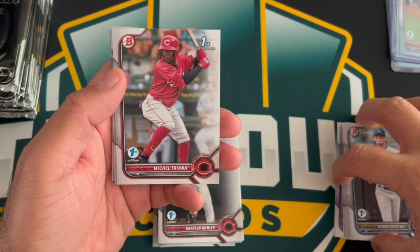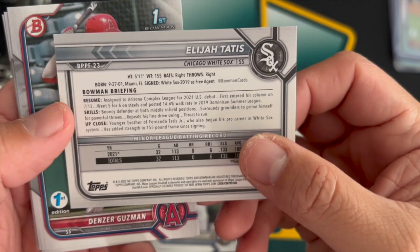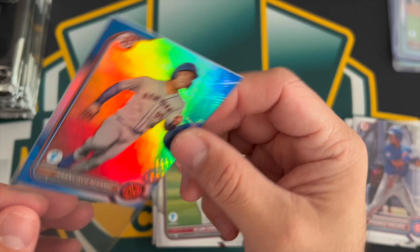Got Bobby Witt Jr., Treyana Wilson, Perciato Tatis — the younger brother of Fernando Tatis, signed with the White Sox in 2019 as a free agent, which is kind of cool. And then Francisco Alvarez, not a first.